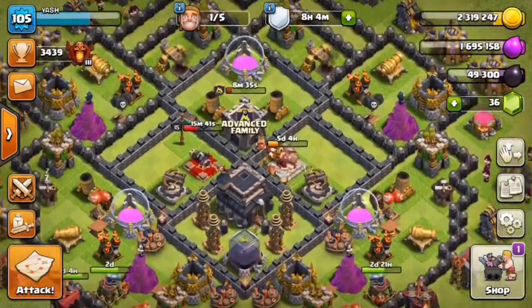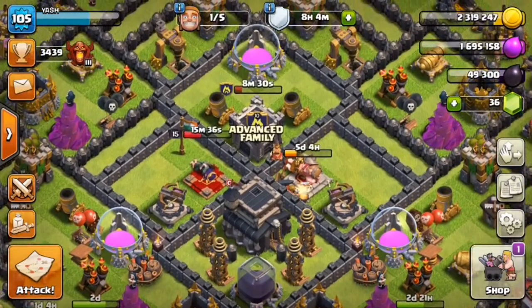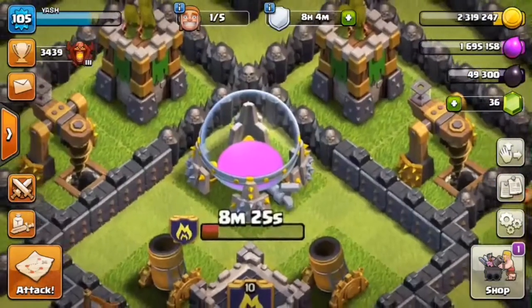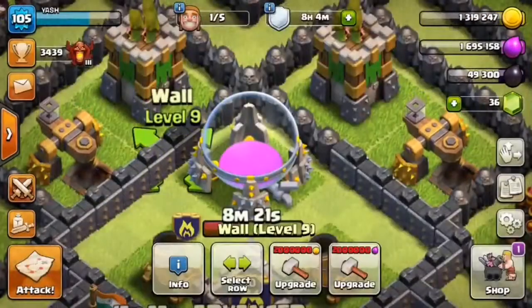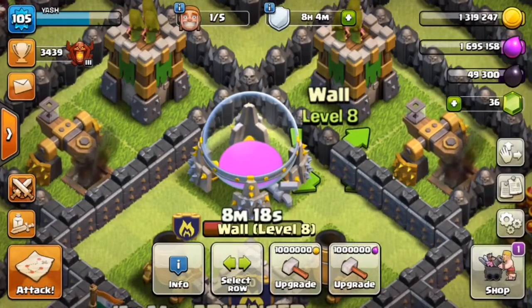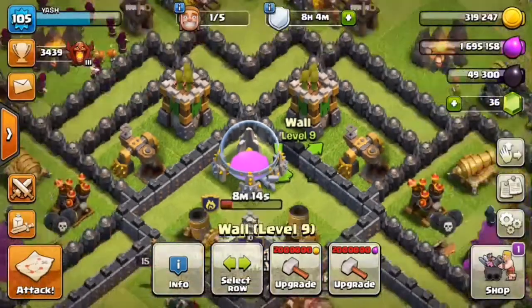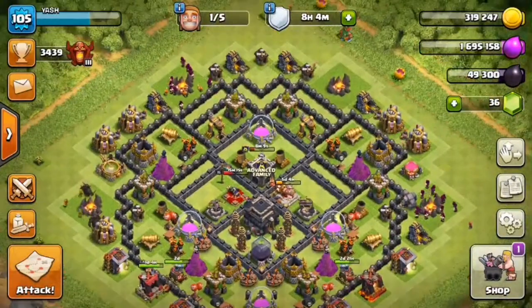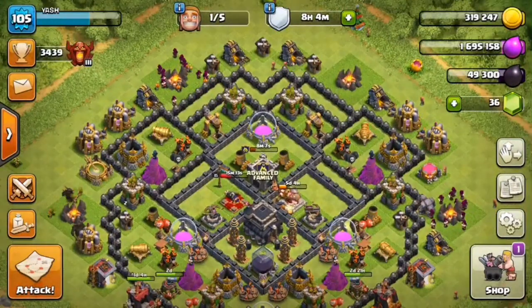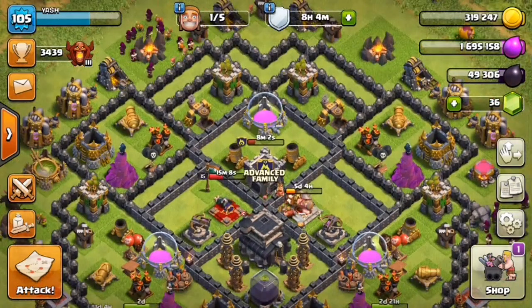I recommend using GoWipe attacks in higher leagues. I'm upgrading all my walls to level 9 first before starting on defenses. Let's upgrade — 10 lakhs on one wall, another 10 lakhs on another. Done! That's all for today guys. Hope you like the video — if you did, please hit the like button and subscribe for more. I will make a new video on a new attack strategy. Till then, peace!